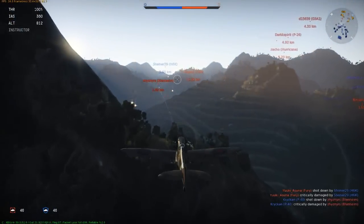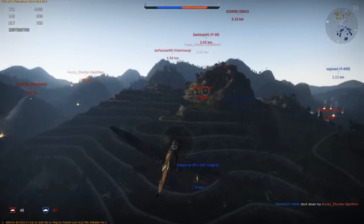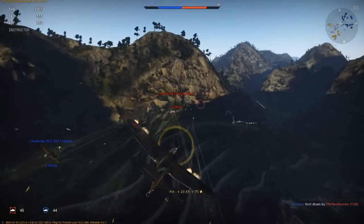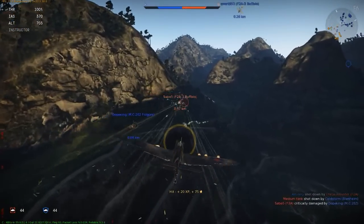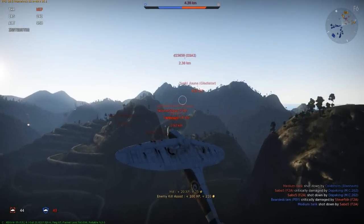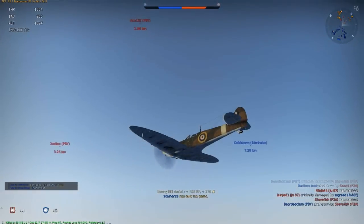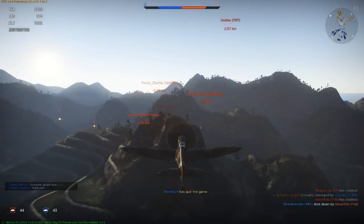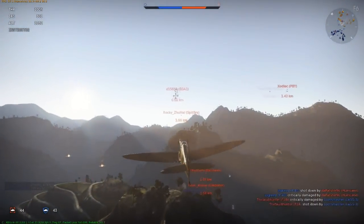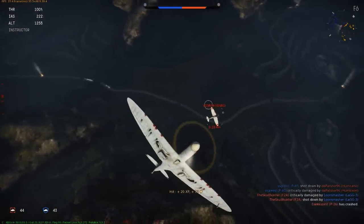Try to go for fighters if you can, but in Ground Strike you don't have a lot of options — if a bomber comes your way you have to get him. Now I see another Buffalo — I get some hits on him and get an assist, which is cool. I turn back, but I have to be careful because there are a lot of enemies there. I also see a D3A1, a Japanese dive bomber, which turns very well.